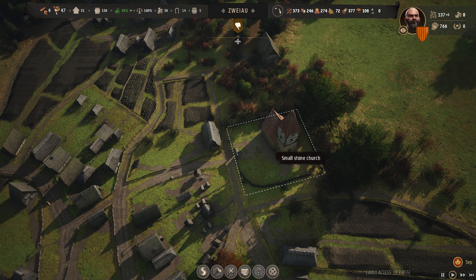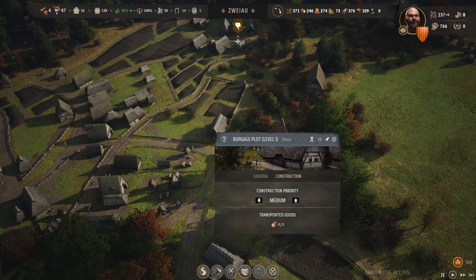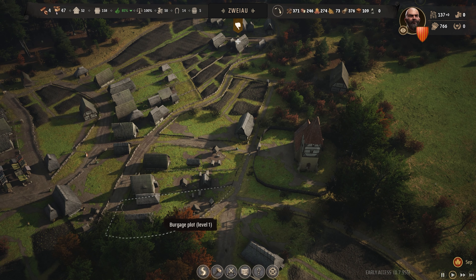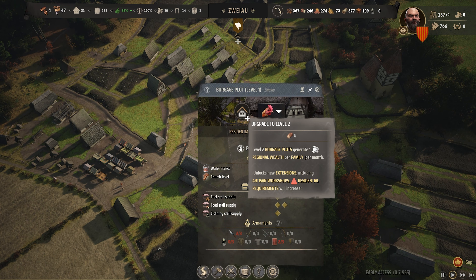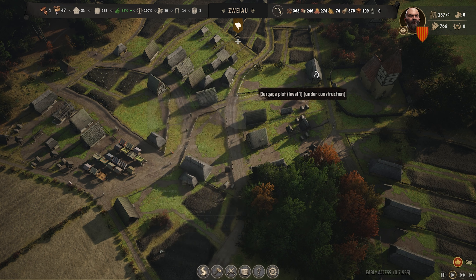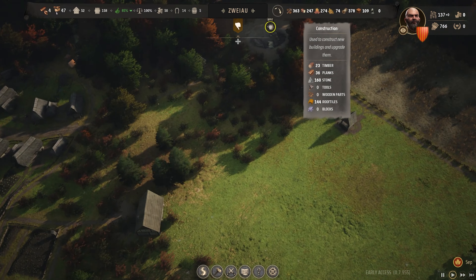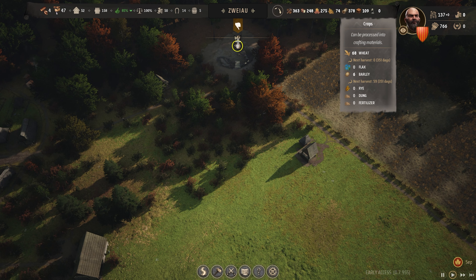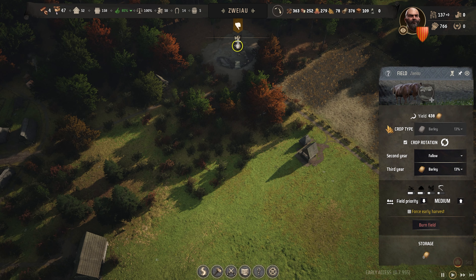Our church is upgraded, which is very nice. This burgage plot we will now expand the living space. We've got some level twos — we'll upgrade that to level two, and that one to level two, and that one. Just got to try and get as many of these upgrades done as possible and then push to get a tavern in. Let's have a look at our crops — we do have six units of barley, not a lot. Estimated we're going to get 46 units of barley in the next year, so that is good, very useful.